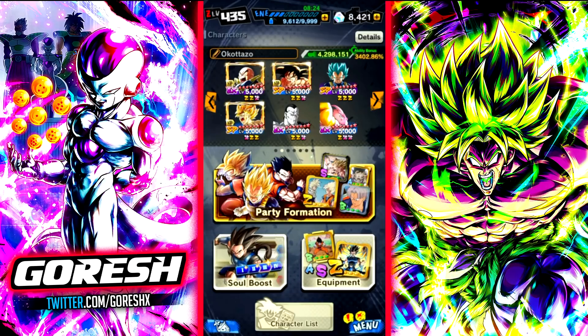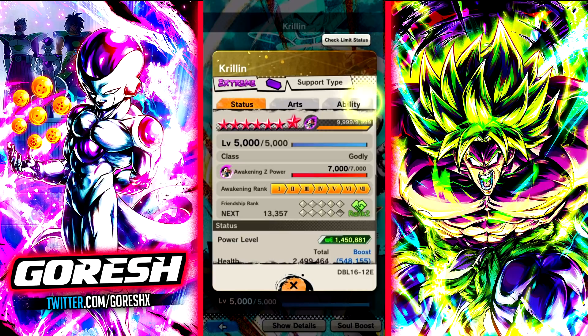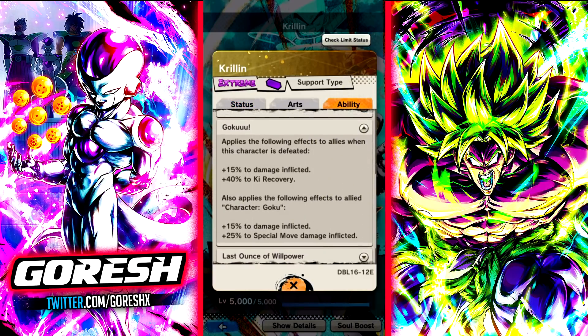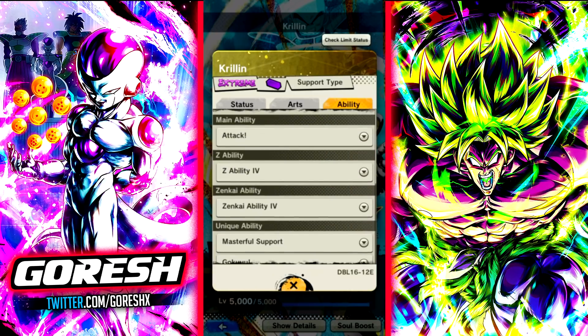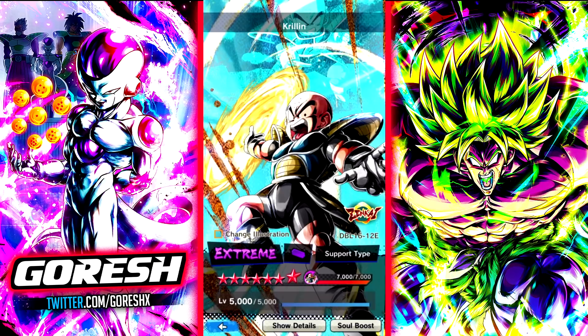Bardock is obviously providing the Zenkai buff to Goku. Krillin is going to be providing death buffs, and Vegeta is also going to be providing death buffs as well. If you take a look at what Krillin does, his kit actually has a unique ability called Goku, where he provides extra buffs to Goku characters. So I feel like this is specifically designed to target Namagoku, because he gives him special move damage inflicted. And also he gains a blue card when he uses his main ability, so they work really well together.